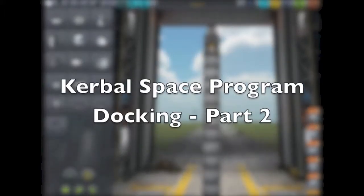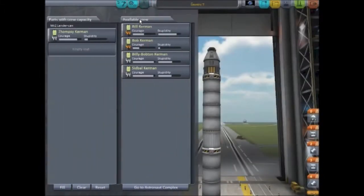Hello Kerbalnauts and welcome to part 2 of the docking tutorial. Gemini 7 is loaded up with Tom C. Kerman and he's ready to meet Jebediah. So you've seen the launch before, I'll join you in orbit.